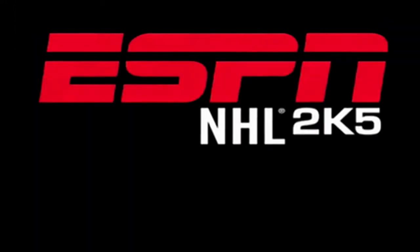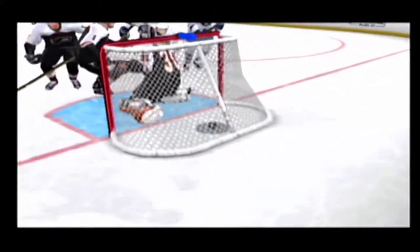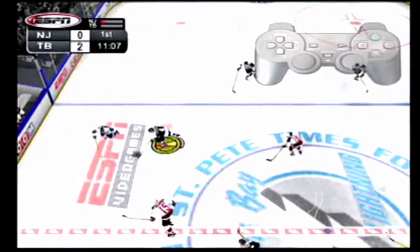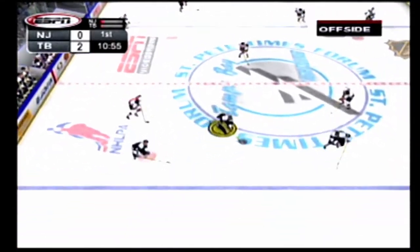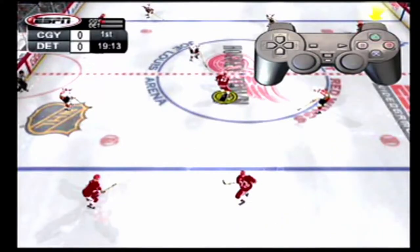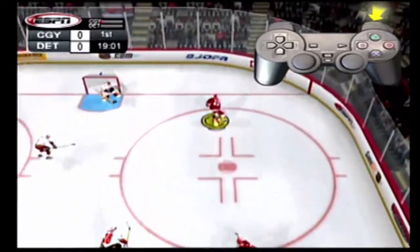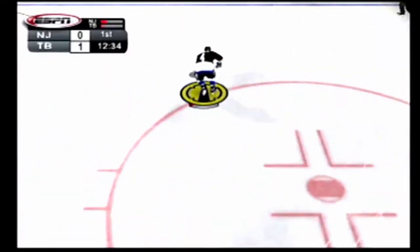Now that you've got control of the puck, your main task is to get into the attacking zone and take some shots. There's a lot to offense, so we'll start with the basics and work our way to the advanced controls. Move your skater around with the left analog stick. A forward will be quicker and better with the puck than a defenseman, so have your best skaters carry the puck as much as possible. Press R1 for a speed burst, which makes your players skate faster. You have a limited amount of bursts, though, so if you drain it, you'll have to wait to use it again.